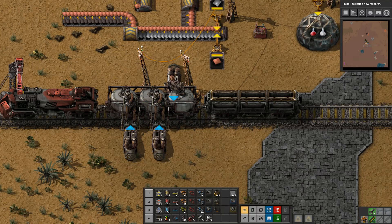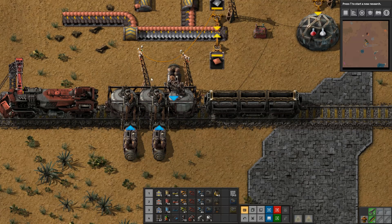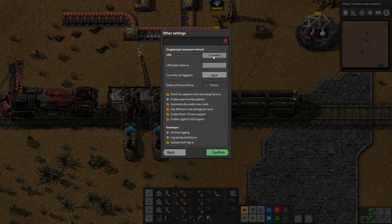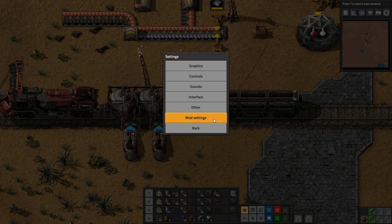Under 'Other' in the options, this is where the auto-save settings are — you can go from one minute to never, with lots of options in between. Around 20 minutes is about enough, depending on how often you die and how often you want to avoid losing progress.